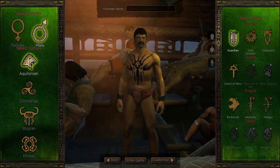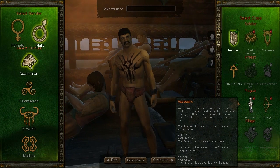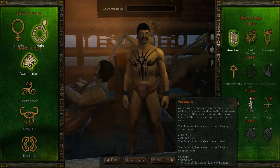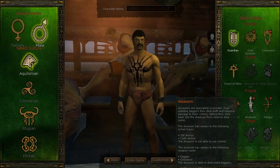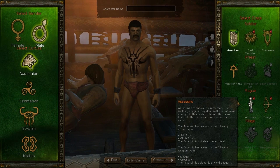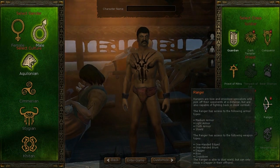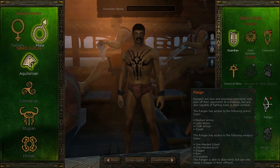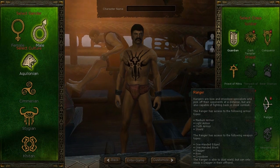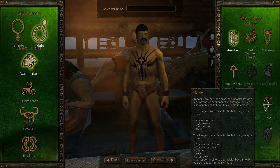Two other classes available with the Aquilonians that are not free to play but can be purchased in the item shop fall under the rogue archetype. One is the Assassin. Assassins are specialists in murder — dual-wielding daggers, they deal swift and massive damage to their victims before slinking back into the shadows. And also the Ranger. Rangers are bow and crossbow specialists who pick off opponents at a distance, but are also capable of fighting in close combat.